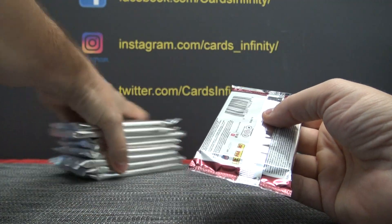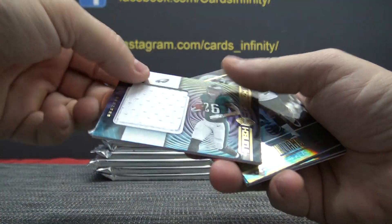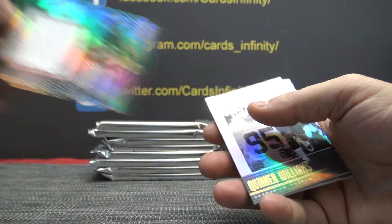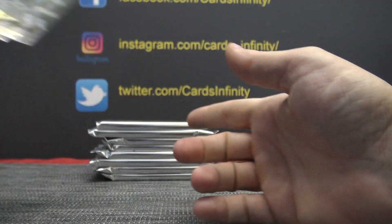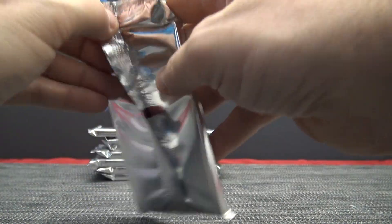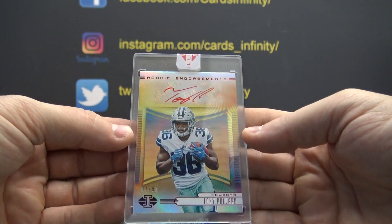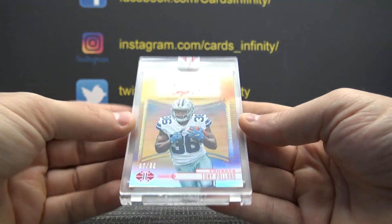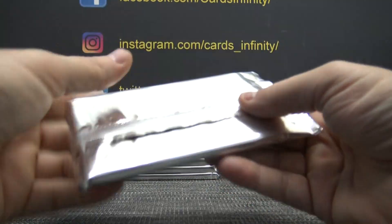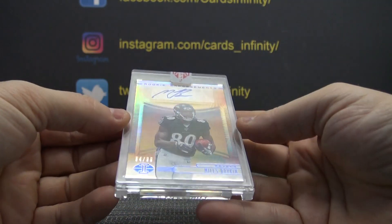Last pack and then we'll do all the bottomers. Bobby jersey card, Miles Sanders. Cowboys — Tony Pollard, Red Ink number to 50. He's a pretty solid dude. Miles Boykin for the Ravens, to 99.